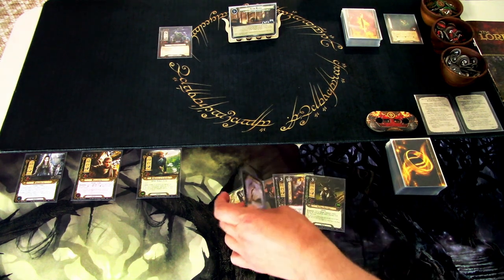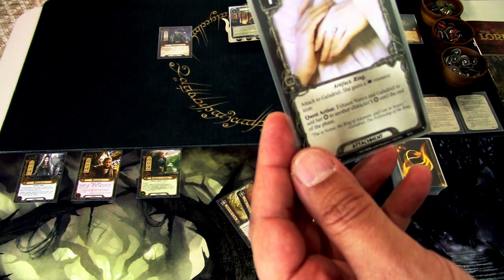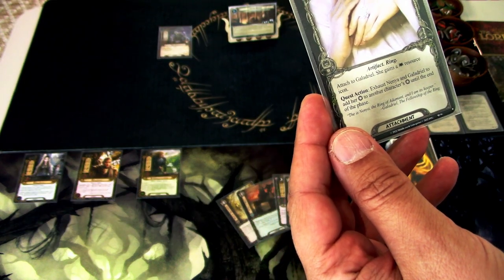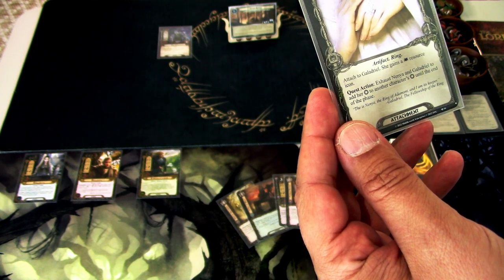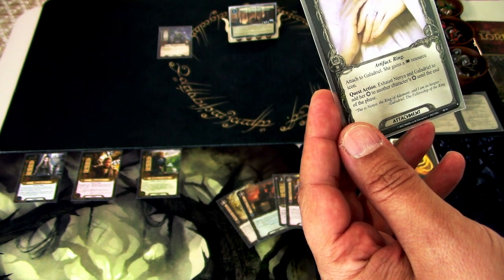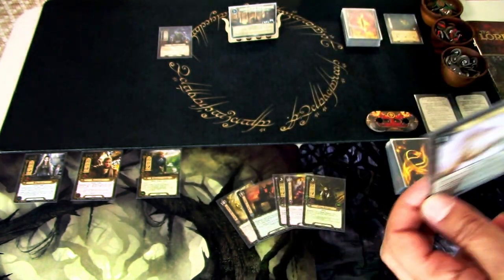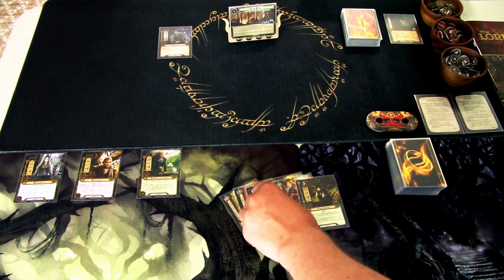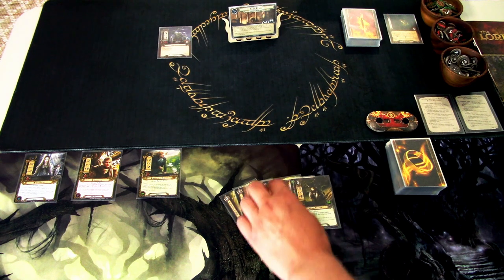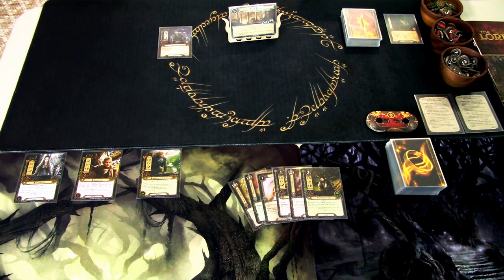The reason I really wanted Nenya is that it is an artifact ring attached to Galadriel. She gains a lore resource icon. Quest action: Exhaust Nenya and Galadriel to add her willpower to any character's willpower until the end of the phase. So now we can utilize Galadriel's high willpower of four, and she can also play lore cards.